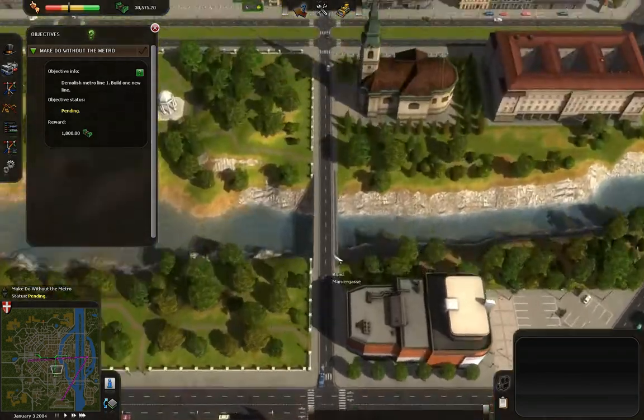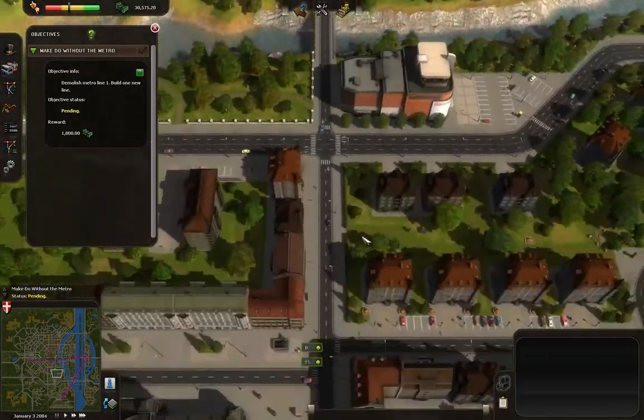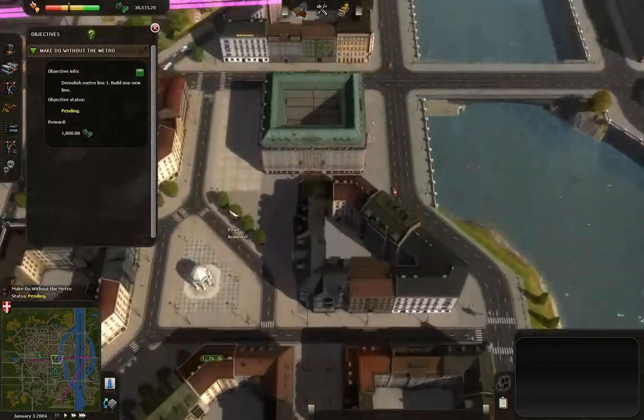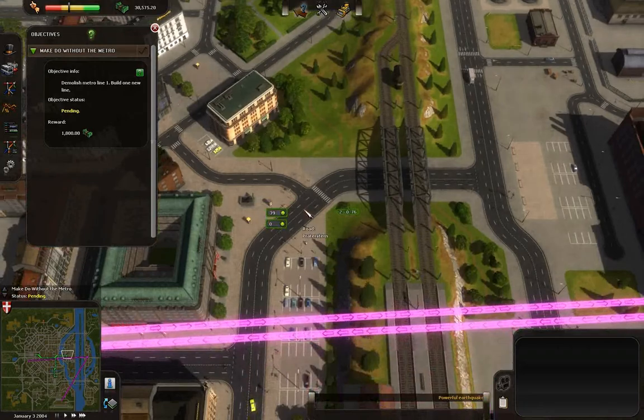What happened was — what I didn't do at the beginning and what I did do at the beginning. I'll start with what I did do. What I did do was demolish this station, demolish this station and just all the way uproot everything I had up to this point with line one. That was a wrong way of doing things.